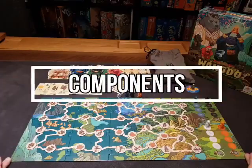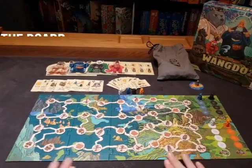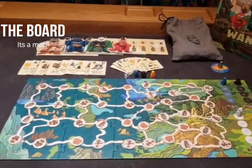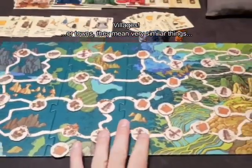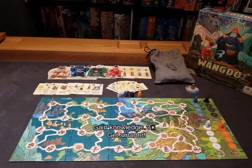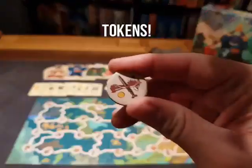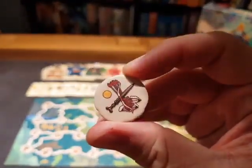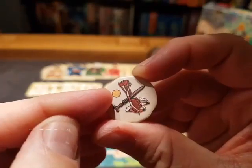So let's talk about the components for Wangdo. Wangdo is a really, really well-produced game and the components are gorgeous. The first thing you're going to see is the main board, which represents a giant map. On that map are a whole bunch of different villages that we'll be traveling to. As we travel to each village, we're going to be trying to gain knowledge — to learn. That's represented by these tokens. Here's a war token — we're going to learn about war a little bit.